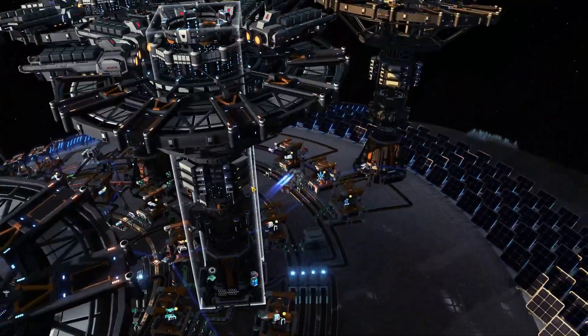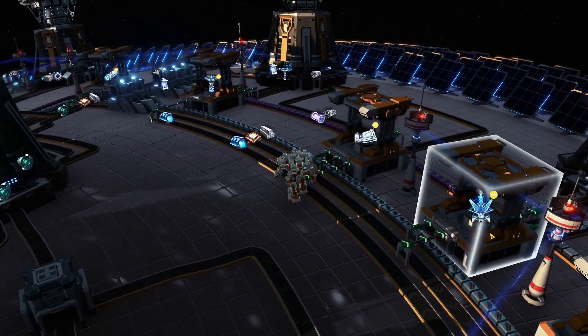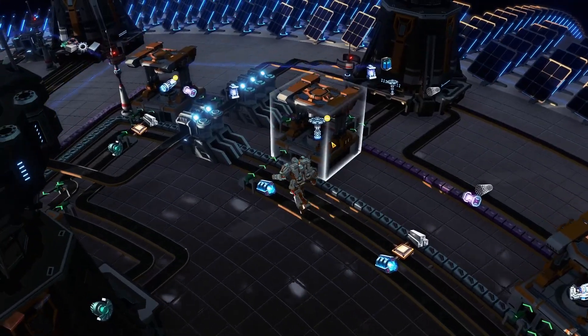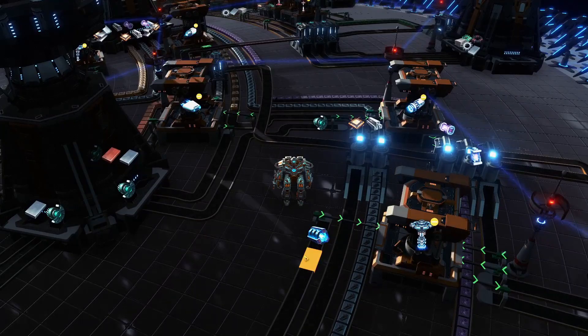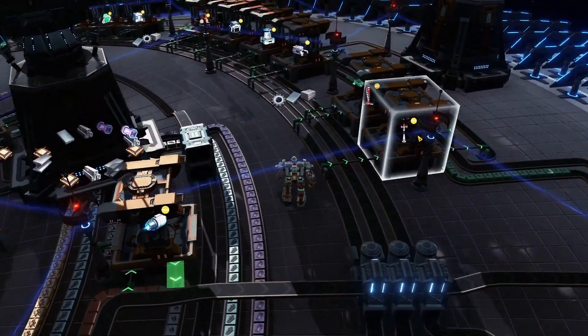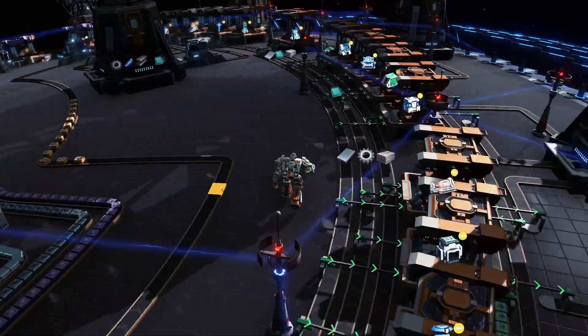All the buildings are in here — even the more advanced stuff like Particle Colliders and Chargers. Even the Fission Plant is in here, as well as the Orbital Collector. All the later game stuff that we actually haven't built any of the builds for yet — but as soon as we do, you will get that production started. All the basic stuff is in here as well: power, miners, smelters, etc.